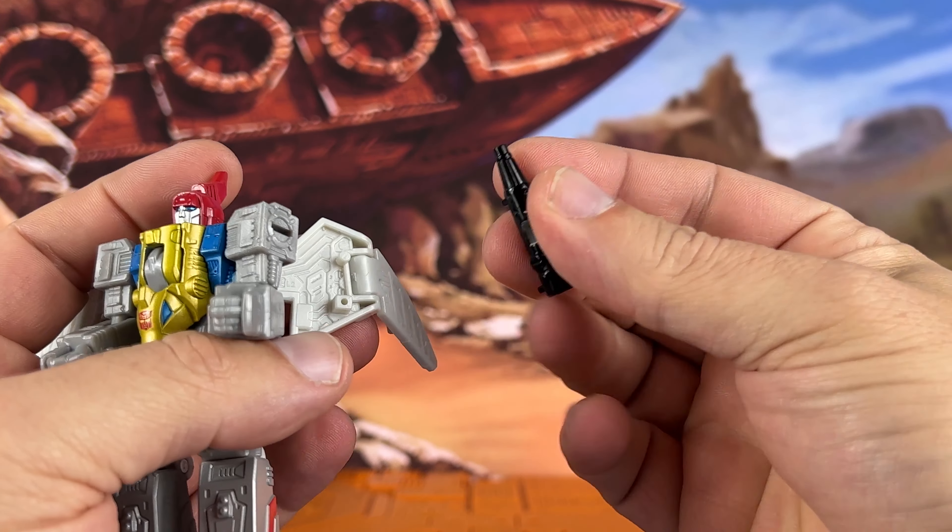You can do blast effects — it's optional. So that's nice; you can have them blasting and flying through. Not bad. There it is — that's Swoop, Core Class Transformers Legacy Evolution. Check them out if you're interested. My favorite Dinobot, that's the only reason I picked him up. Thanks for watching the video, guys, I do appreciate it. If you're watching the channel, hit that subscribe button. Thanks for watching — see you next time.